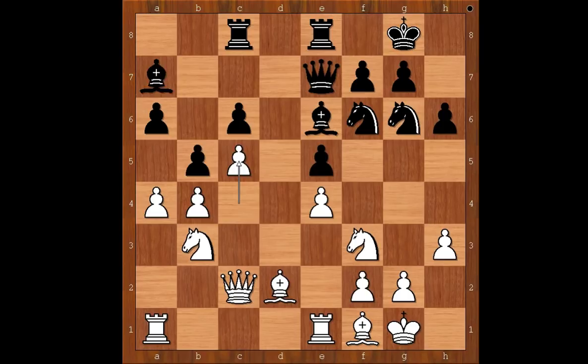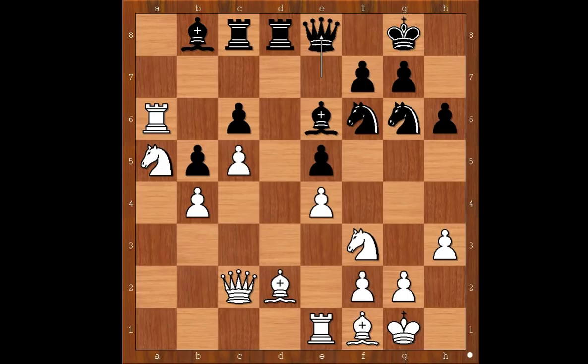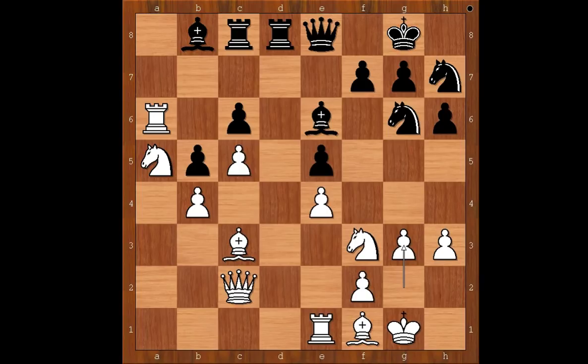White is better. Bb8, looking for a new job opportunity. axb5, axb5, rook to a6, rook from e to d8, knight to a5, queen to e8, bishop to c3, knight to h7, g3, knight from h to f8, rook to b6.